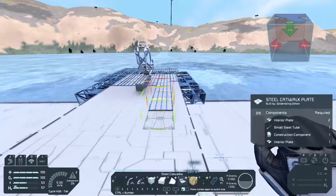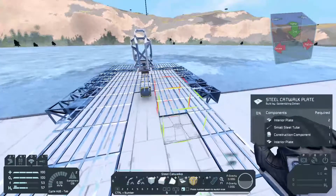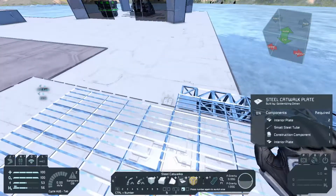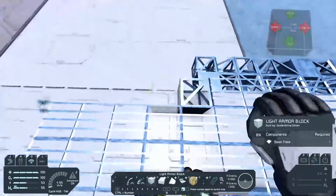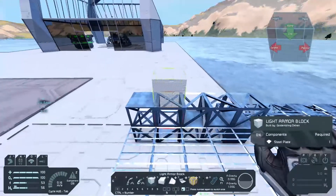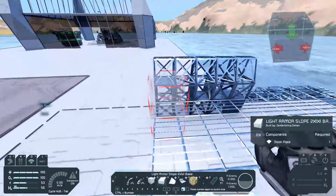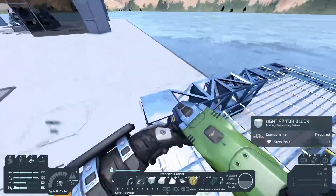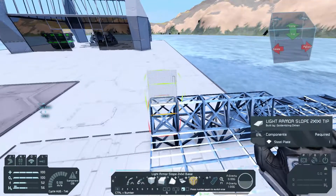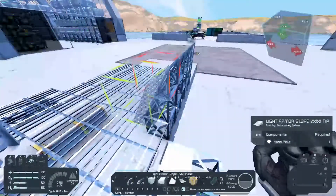I'm thinking maybe five wide — I don't want it to feel too tight for space. Then again, the larger we make it, the more weight we're going to have to haul up. I think the walls should come up a little bit and then have a bit of a curve to them. Maybe we use the light armor slopes to knock this back a little bit. You could do all of this in creative, of course, and I can't exactly explain why I prefer to do it in survival mode, but I do — sort of feels a little more real.